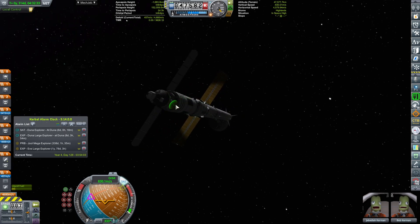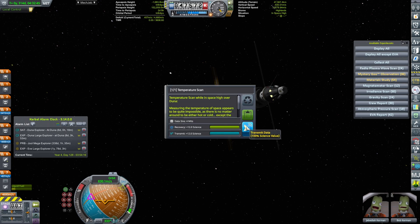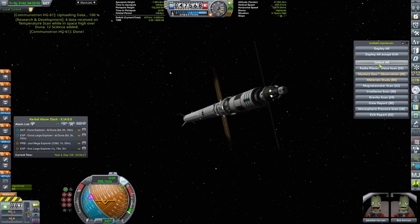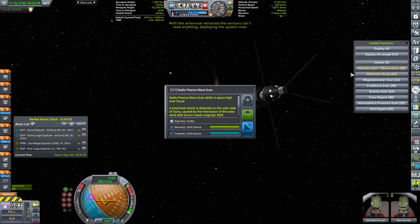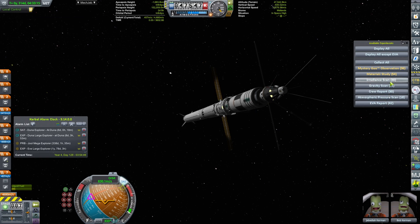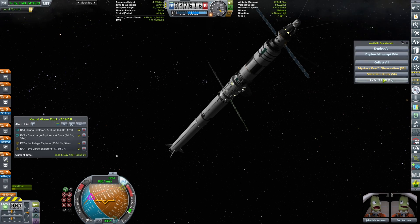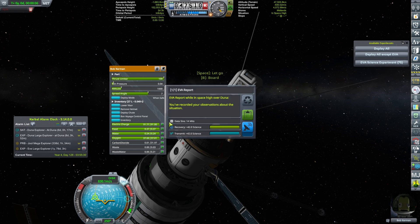We should be arriving at Duna now — let me quickly check. Science alert: temperature scan, send it out. RPWS, send that out. Magnetometer, send that. Those I can send without loss of data I will send. Irradiance scan, send it. Gravity scan, send it. Crew report, send it. Atmospheric pressure scan, send it. Then the EVA report — Bob, what do you see? 42 science. Perfect.